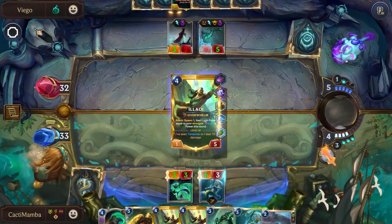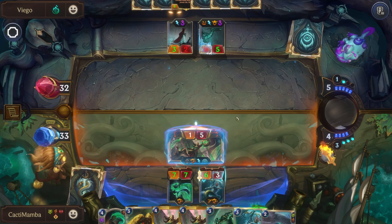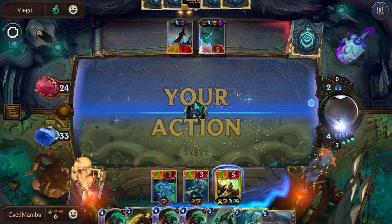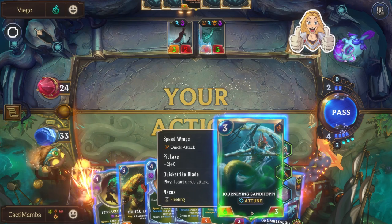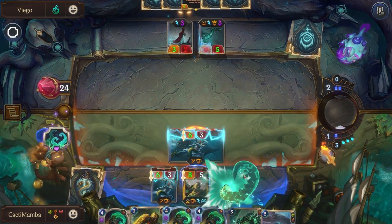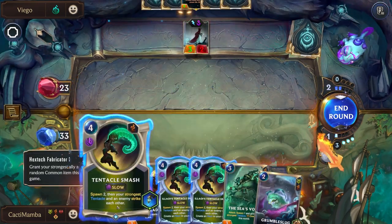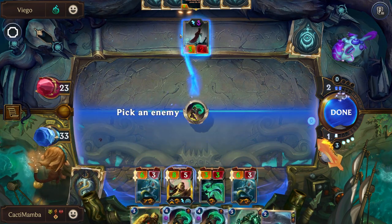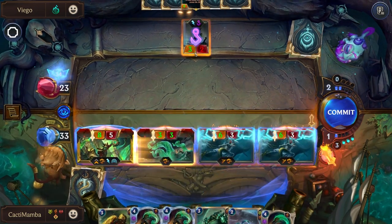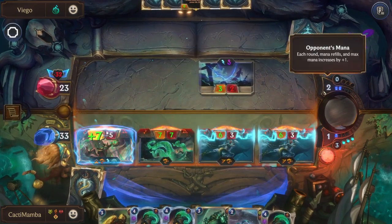We can play Allowee right off the start. The beautiful thing is if they try to kill Allowee we have two more. But instead they killed the tentacle. Now what we can do is generate some more tentacle stuff — we're playing Allowee here and they can't even play Viego so they're kind of screwed. We can tentacle smash and then that's enough. Look at that — we're going to win anyway.